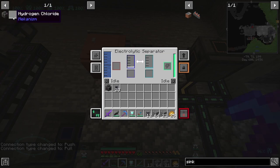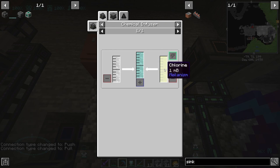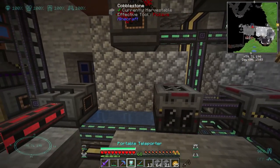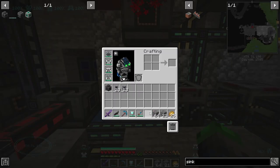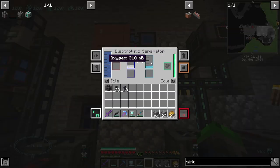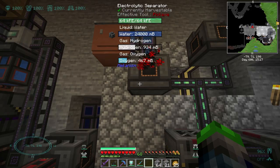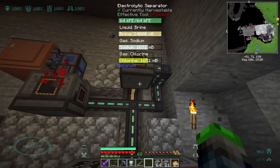Okay, so the two things we need are hydrogen and chlorine. The hydrogen is going to come in from the bottom, so we need to export the dark blue gases — eject on.